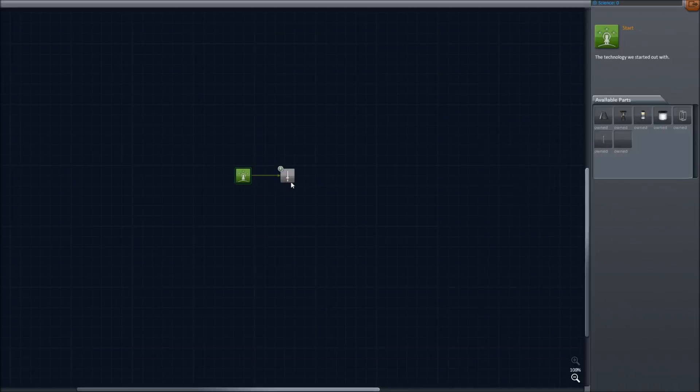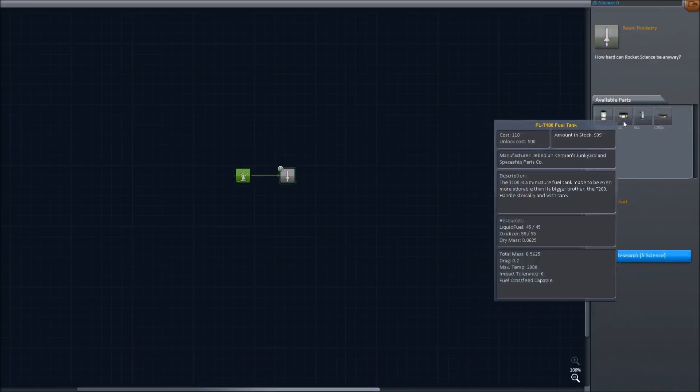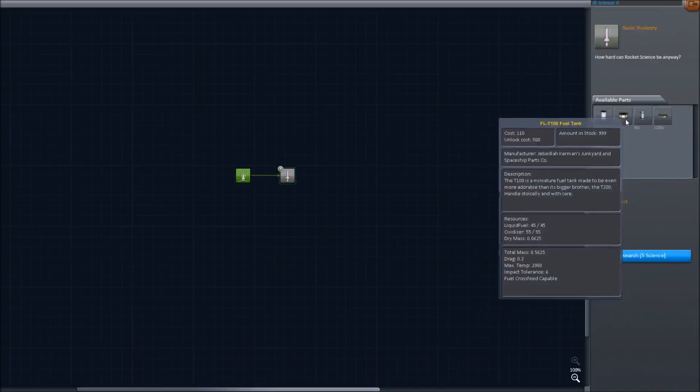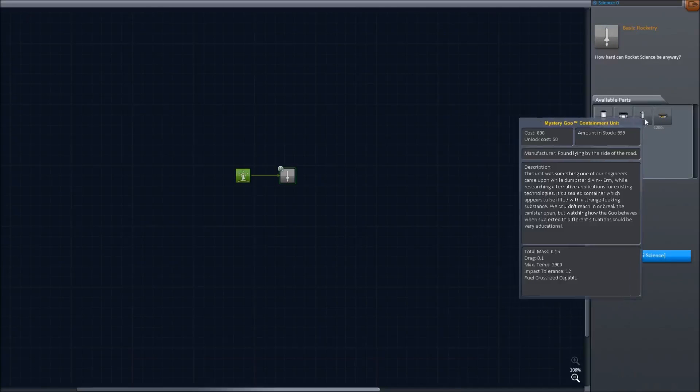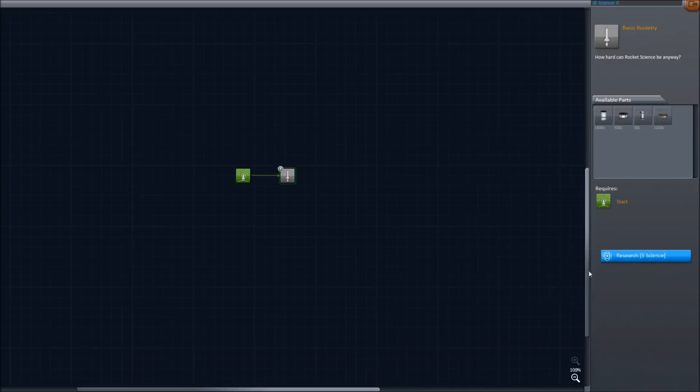Once we get five science, we can unlock these four parts: the small fuel tank, the smaller fuel tank, the mystery goo containment unit — you bring this into space or whatever planet and observe the goo in the container to get some data — and then the decoupler. Awesome. Stack decoupler. So we need to get that right off the bat.